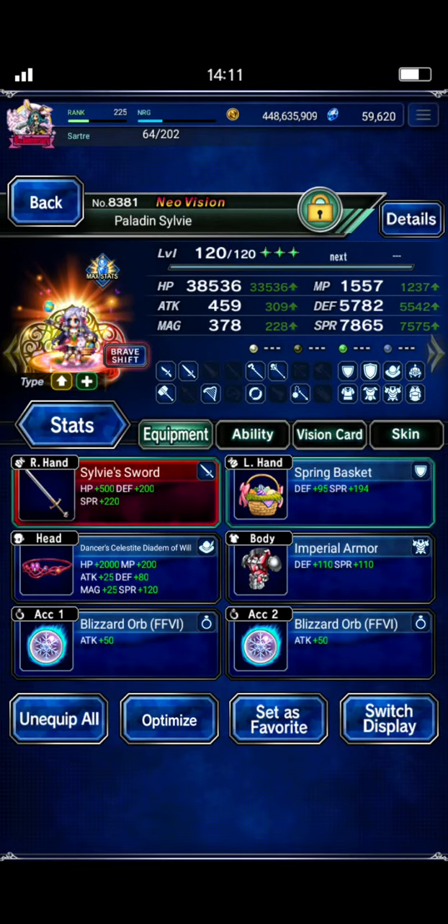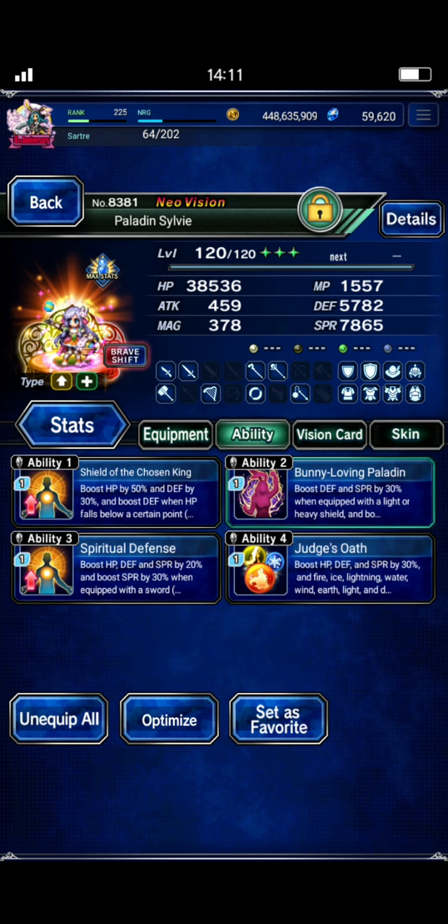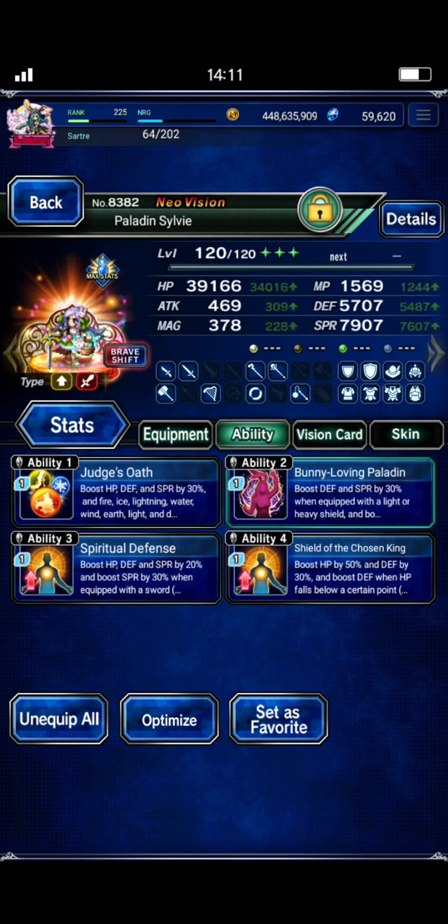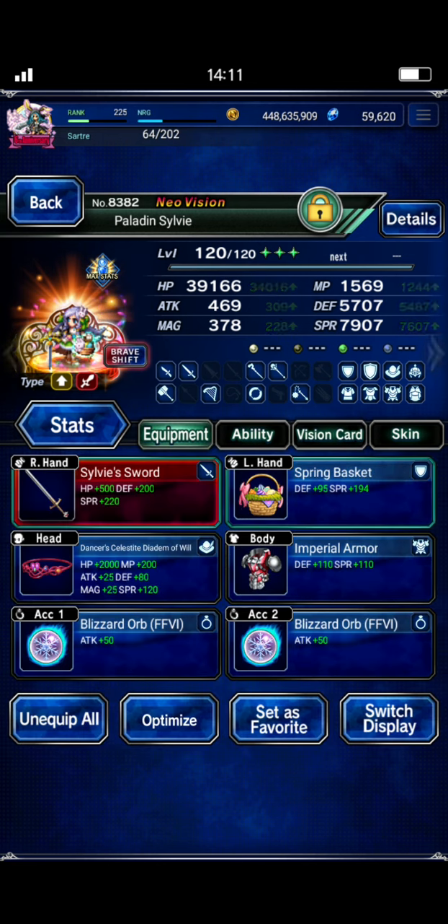As far as the gear is concerned, Sylvie's going to be the Passive Provoke unit, so Dancer's Diadem for the Passive Provoke. A couple of Blizzard Orbs for some counters — she won't really need them, but it's always nice to have them. It's pretty much the exact same build in both forms, just bulk and counters. That's all she really needs.